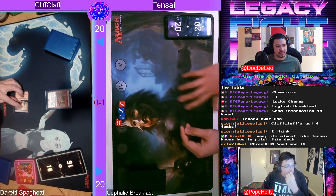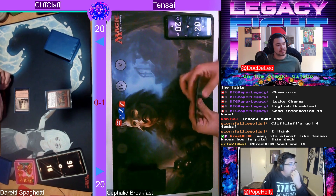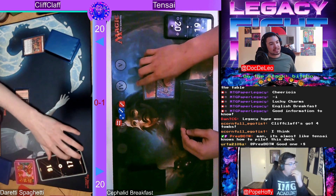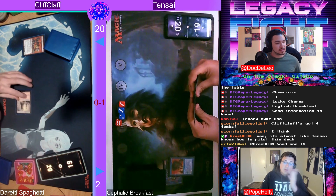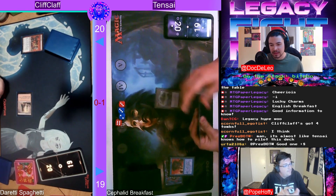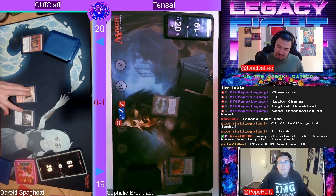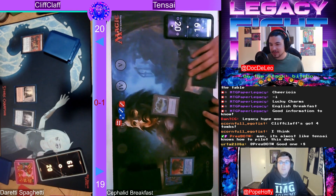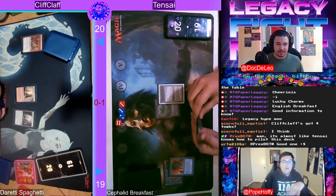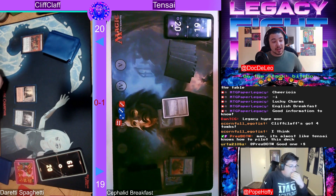Diving right into Game 2 — Tensei goes down to six and Cliff keeps seven. Cliff goes Gemstone Mine into Goblin Welder and Tensei snaps off Force of Will. A Welder is insane. Interestingly, this deck isn't running Faithless Looting — the only non-artifact, non-creature, non-planeswalker spells are four Pyroblasts. In a mono-red deck, why not play control? With Painter out, you can Pyroblast people's lands.